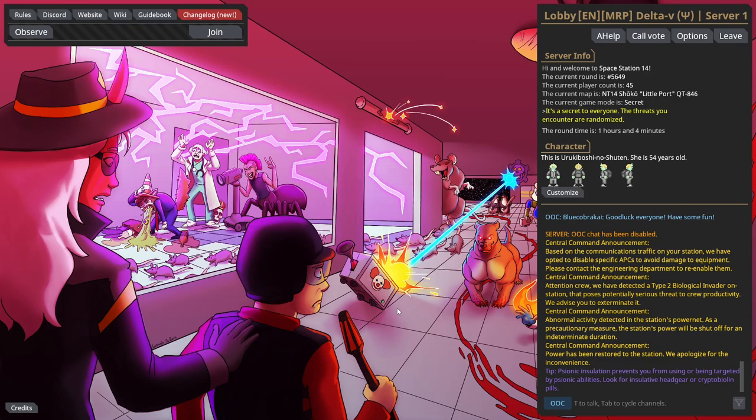If any of this information is wrong or outdated, I'll make a new update video. But without further ado, let's get to it. So you're going to start up and connect to, for this instance, Delta V. It is a medium roleplay server, which means there are rules regarding roleplay that you must follow.